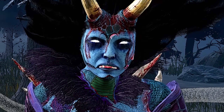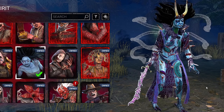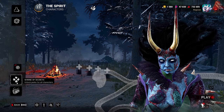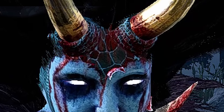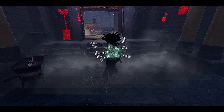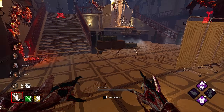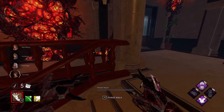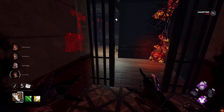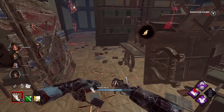Alrighty guys, I'm back again with another Spirit video. I'm gonna be showcasing some gameplay using the new Nightmare Serpent cosmetic from the most recent rift. I hope you enjoyed the video, thank you so much for watching. Let's get into the gameplay. We spawn in on Raccoon City with the Spirit - I'm using her new Nightmare Serpent cosmetic, it's quite interesting.